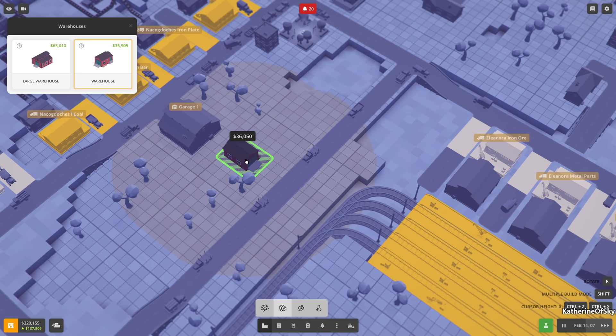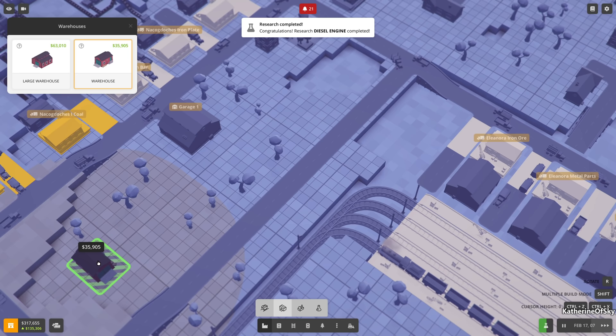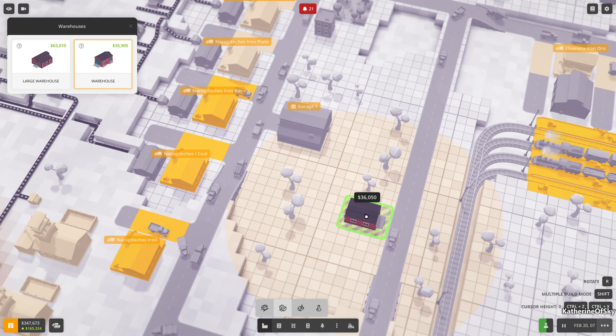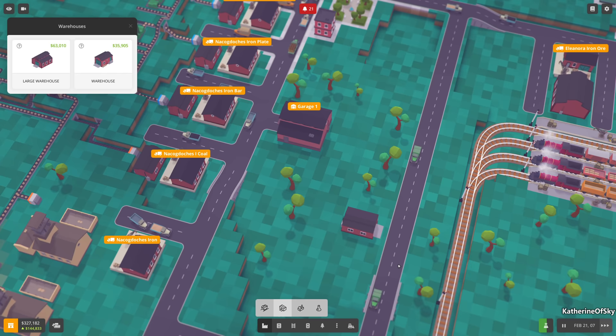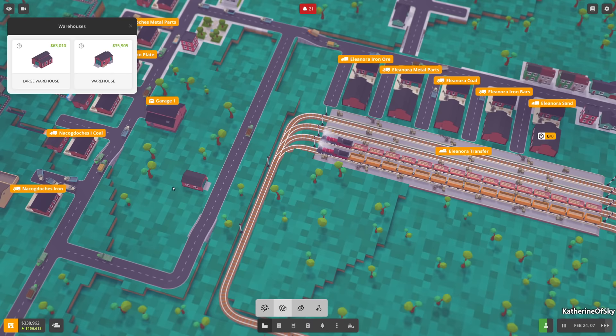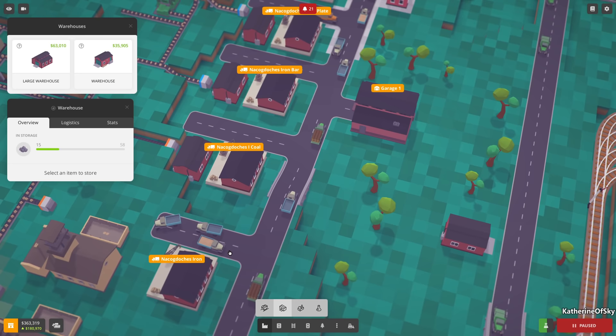This will reduce our truck usage as well. Let's build a warehouse - maybe this size. Let's see how far it can be away. It's lighting up yellow - nice. Can I just put this here? I want to see if a conveyor belt going right into this warehouse would work instead of doing trucks. It is filling with coal - wait, are they evening out? There's 10, 58...